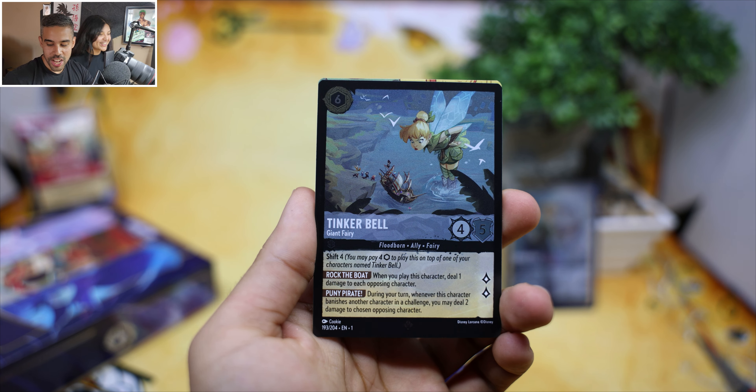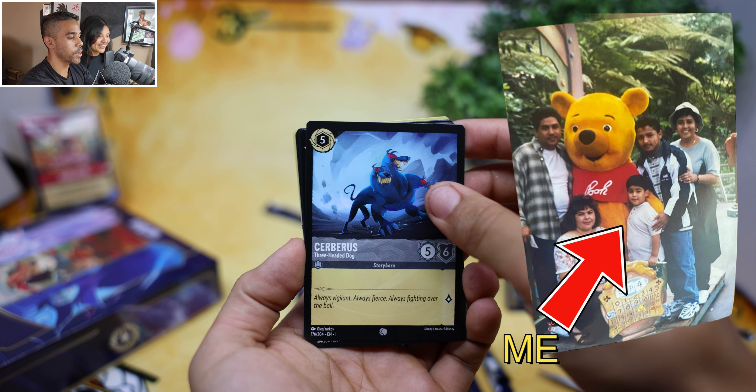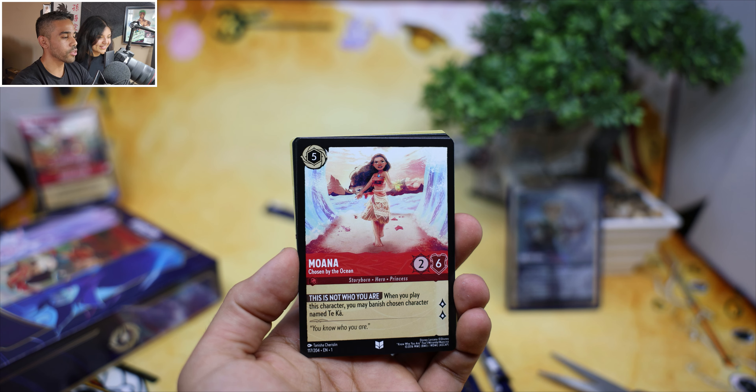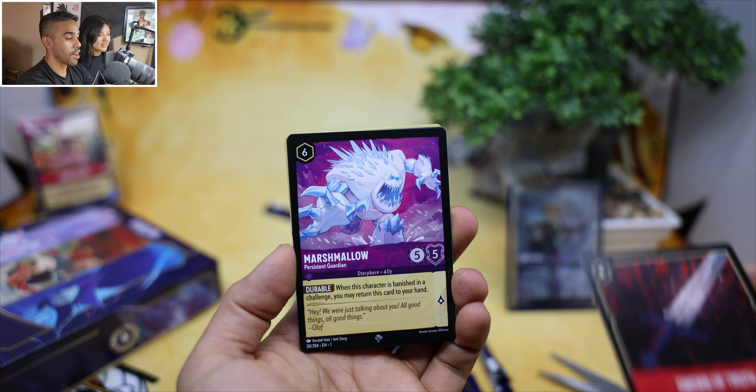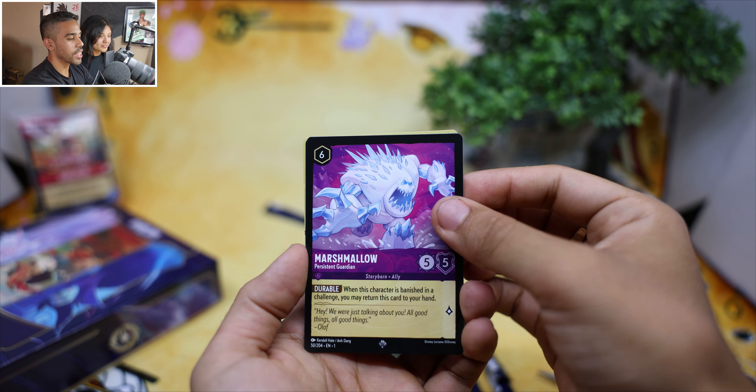I've been a Disney fan since day one — Winnie the Pooh is my number one. We got Tinkerbell here. What's your favorite card in the entire set so far? I think the card Be Prepared. And Pongo — this one reminds me of my dog Kobe. 101 Dalmatians, that's a classic movie.